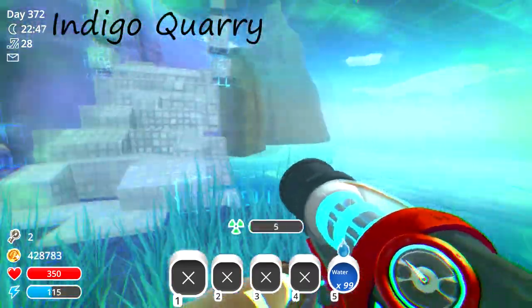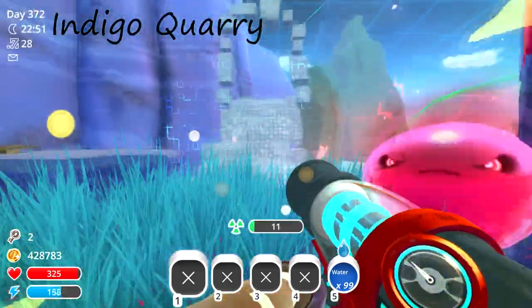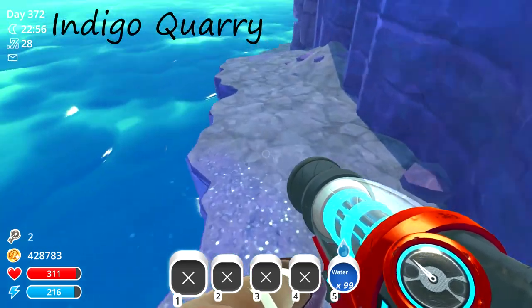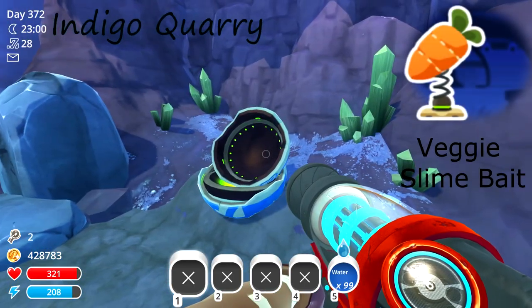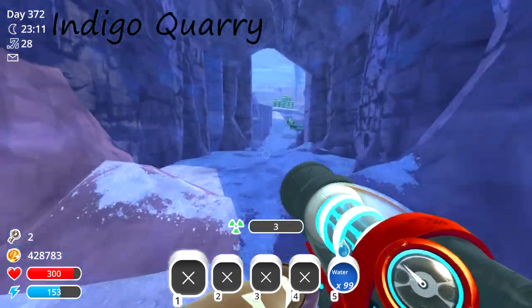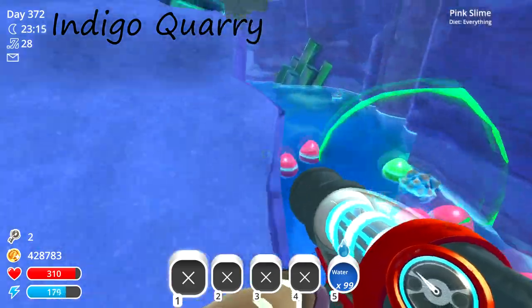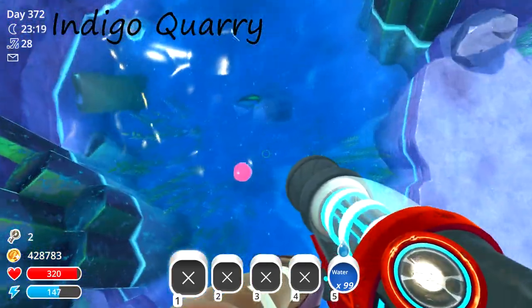Next could be kind of a hidden one, because this one is also there in the real world. This is one of your exit portals in the Indigo Quarry — just jump off, there's a little ledge here, follow it, and there's another blue pot. The next and final pot in the Indigo Quarry is just a little further over here in this pond.